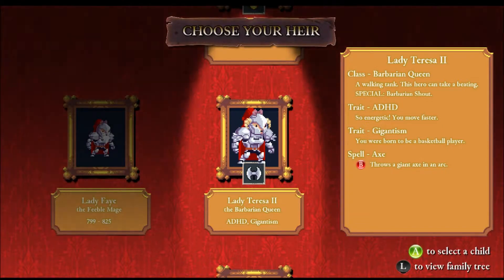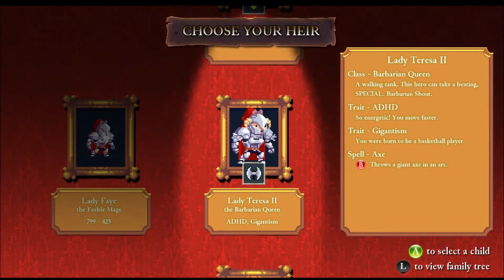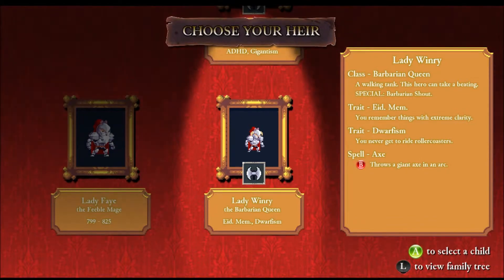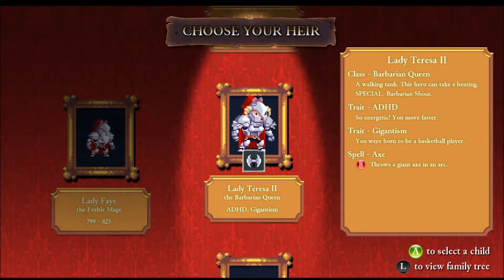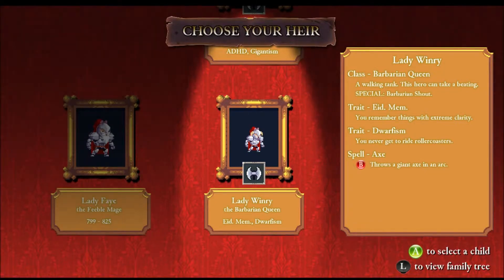Who can we be now? Lady Tree - she's buff, Barbarian Queen. ADHD - I move faster. And Giantism - you were born to be a basketball player, it's gonna make it hard to navigate. Barbarian Queen - you'll remember things with extreme clarity, I wonder what that means. You never get to ride roller coasters - Dwarfism, I love it. Or up here, a mage - Sir Globber. Every kill gives you mana. Oh, a flame barrier - let's do this one, I want to see what remembering with extreme clarity looks like.